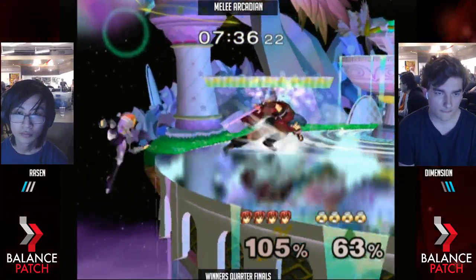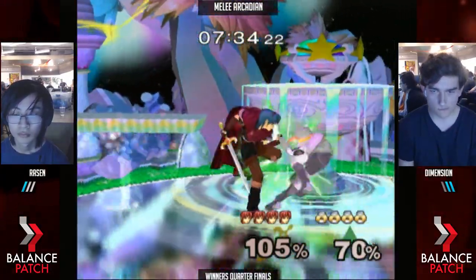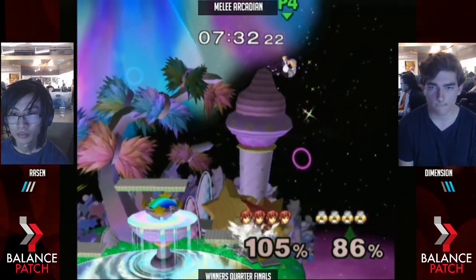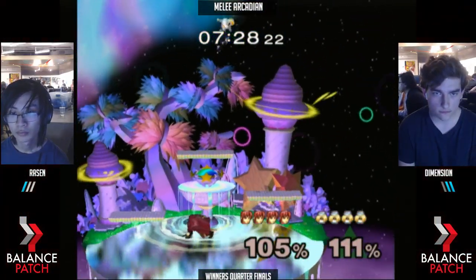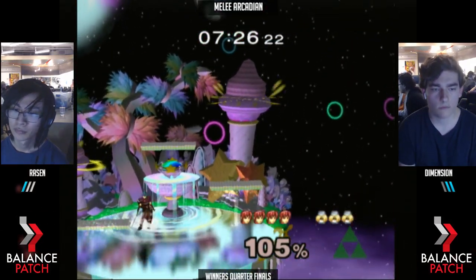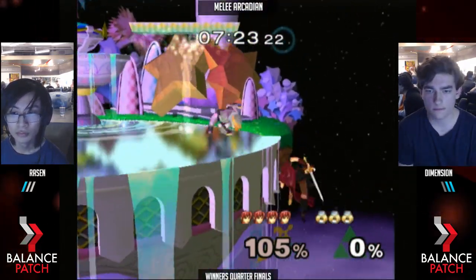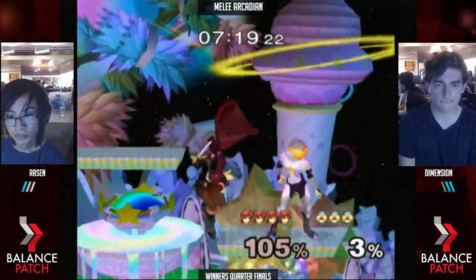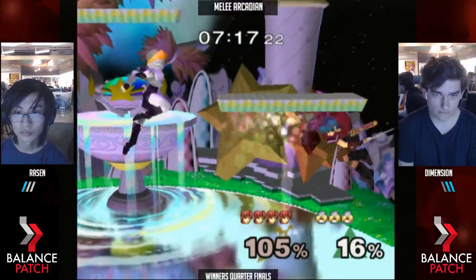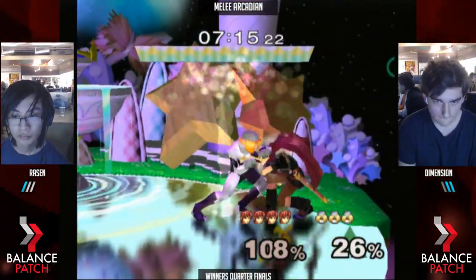Doesn't get the ledge — a little early on that fair. Gets the conversion. Anyway, the way the match started off was really weird — Dimension instantly short-hopped. Calls him out. Takes the lead. This is game five. Raizen's been commanding ever since he didn't throw away that one stock.